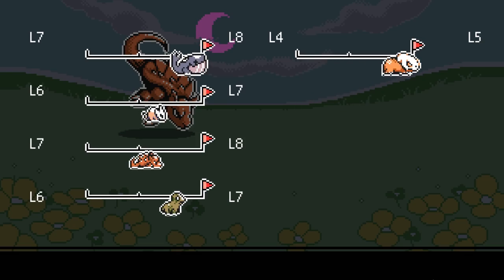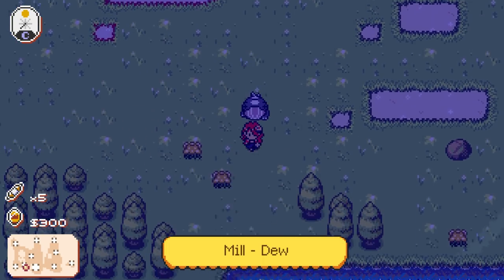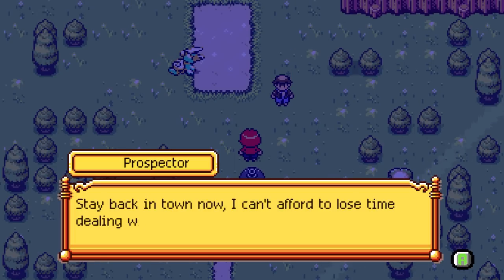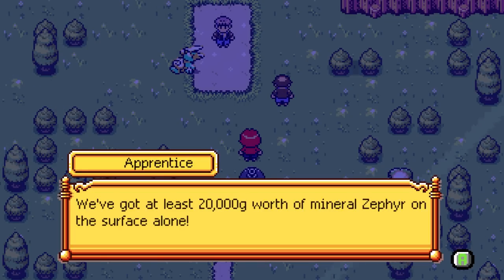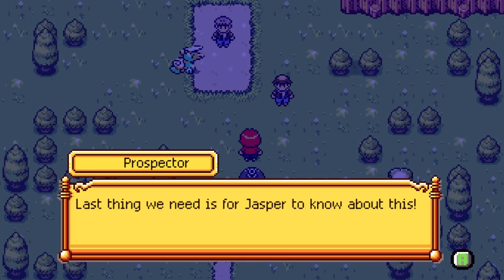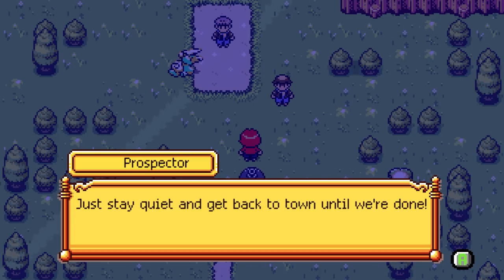Welcome to Mill Town, home of Dew Cave. Whoa there boy, we're doing some pretty sensitive work here. This equipment is fragile. Stay back in town now, I can't afford to lose time dealing with nosy folks like you. Boss, the place is absolutely loaded - we got at least 20,000 G worth of mineral zephyr on the surface alone. Daniel, keep it down - we're trying to get a good deal on this contract. Listen kid, can you keep your mouth shut? Last thing we need is for Jasper to know about this. We'll be working for less than minimum wage if Jasper figures out how valuable this place really is. Here, take 100 gold and you can grab whatever's loose on the cave floor. Just stay quiet and get back to town until we're done.